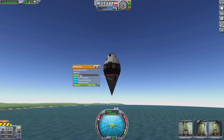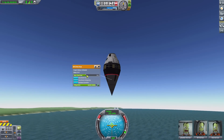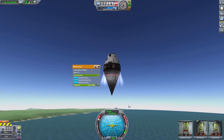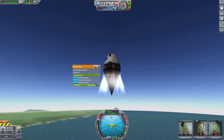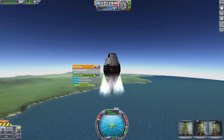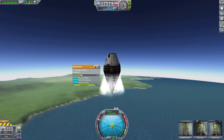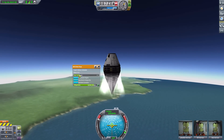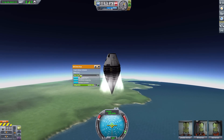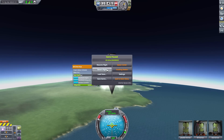If we increase the max overload, we're accelerating even more quickly — over 400 meters per second, there it goes! The max overload really helps you go a lot faster, or of course more slowly if desired. Let's revert this flight back to the Vehicle Assembly Building and load up the second ship.